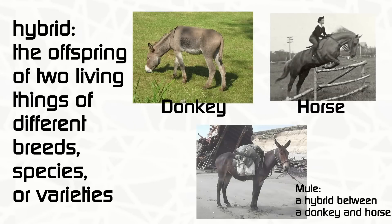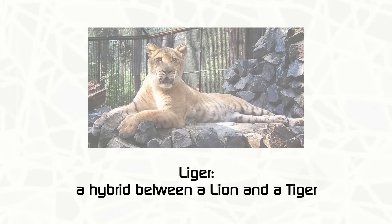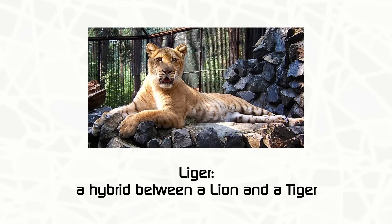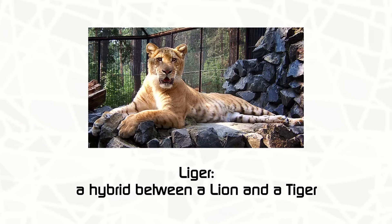In biology, hybrid species are offspring of two different species. This can happen quite a lot in plants, but there are some special cases in animals. For example, the mule is from a donkey and a horse, and the liger is from a lion and a tiger. For many of these animal hybrid species, they can't really reproduce on their own — but not all animal hybrids.